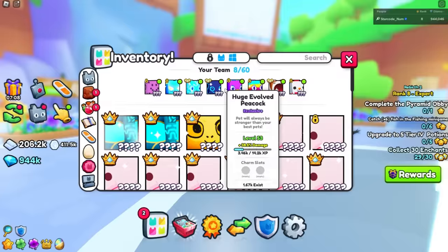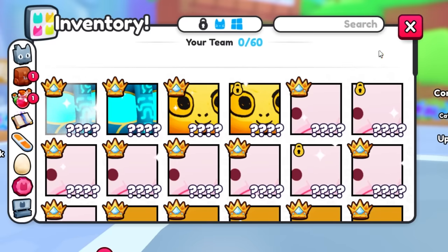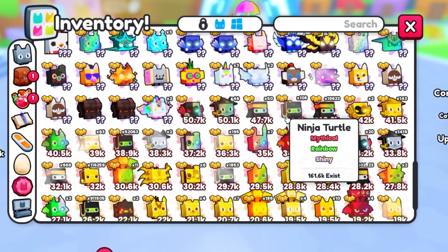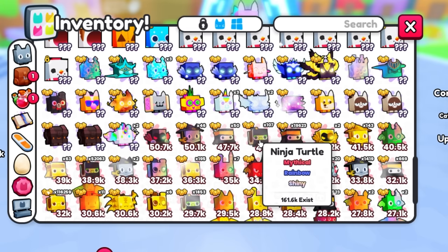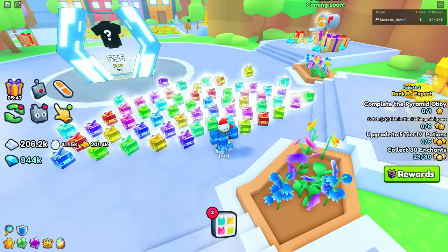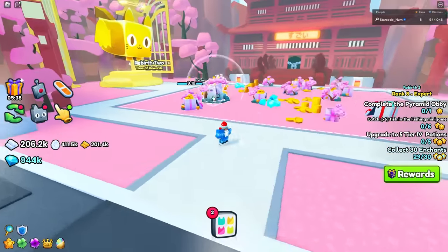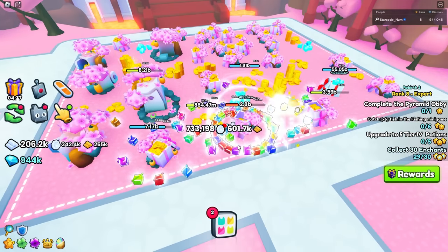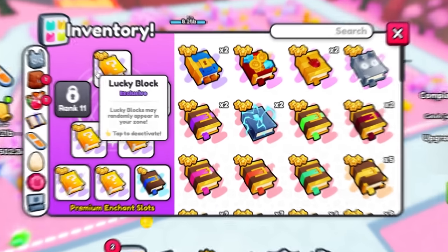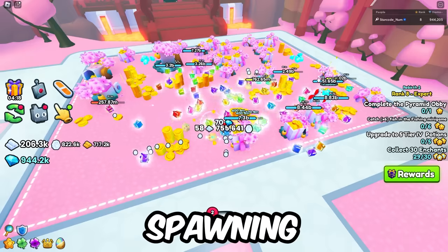I'm going to equip a smaller team so you can see how it works more free to play and so we have similar pets. Everything is unequipped now. I'll equip rainbow shiny ninja turtles since I have a full team of 60 of them. Now you can see everything much better. Let's head into the volcano area - you'll be able to see exactly what I'm breaking, and lucky blocks will start spawning any second. You can also stack the Lucky Block enchantment for higher spawn chances.